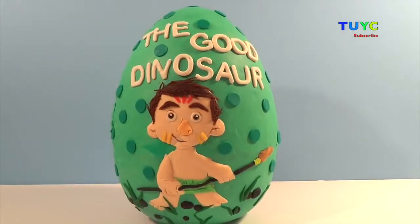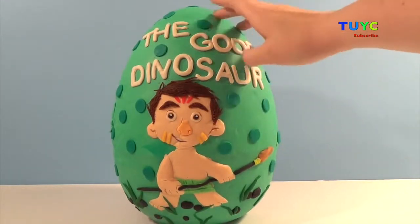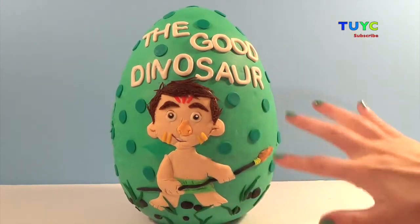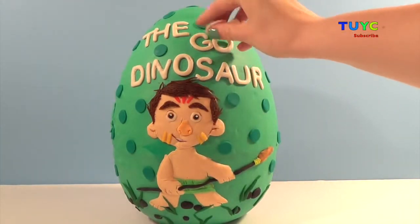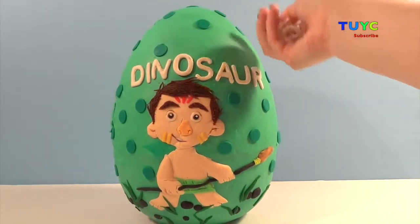Hey everyone, welcome back to Toys Unlimited! We have this really cute egg today from the movie The Good Dinosaur, and we have our little human boy right here. This egg is full of surprises! Are you guys ready to check it out? Let's start by taking off the letters, then we'll take off the polka dots, and then we'll take off the Play-Doh.